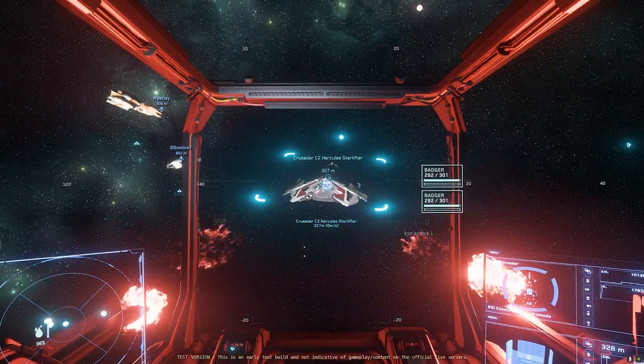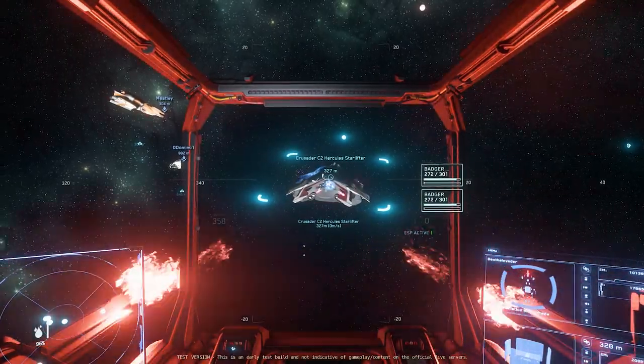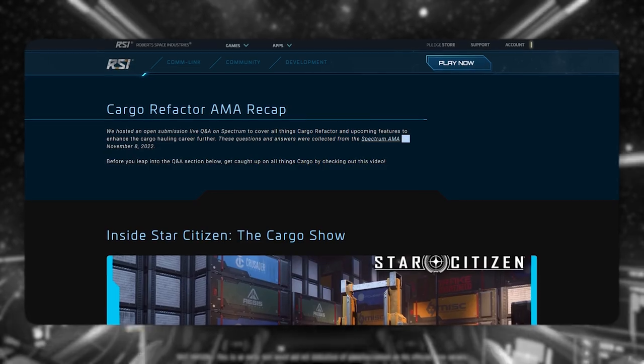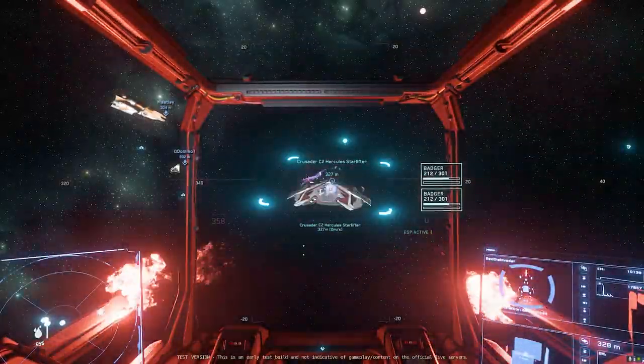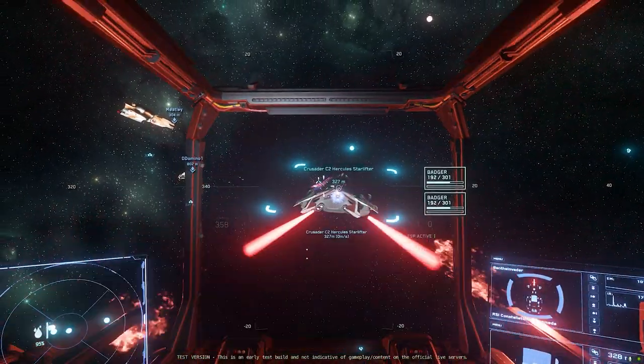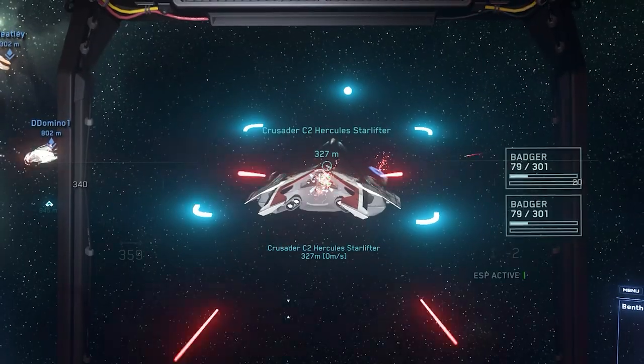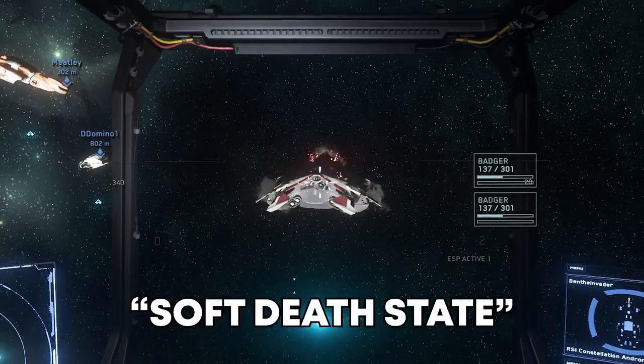We started out by filling a C2 with scrap to see the process of soft death that we first heard about on an AMA on the cargo refactor a few months back. I don't know the exact numbers, but there are now two thresholds of damage for ships. When a ship takes, let's say, 90% damage, it will create an explosion and end up in a soft death state.